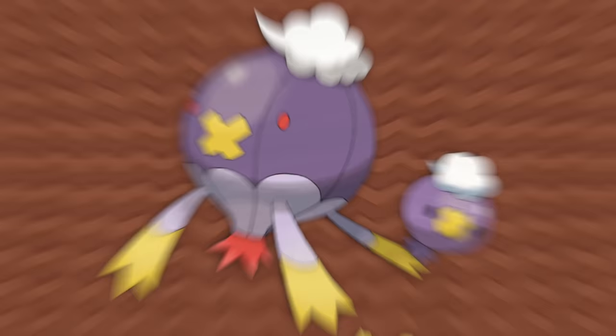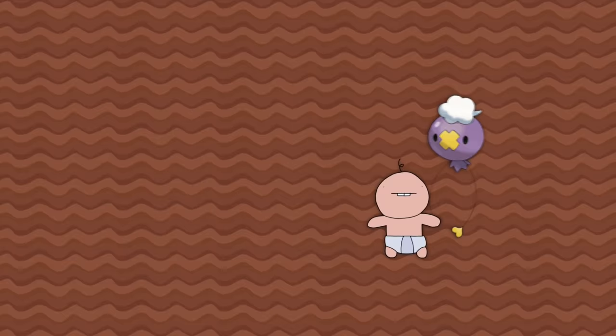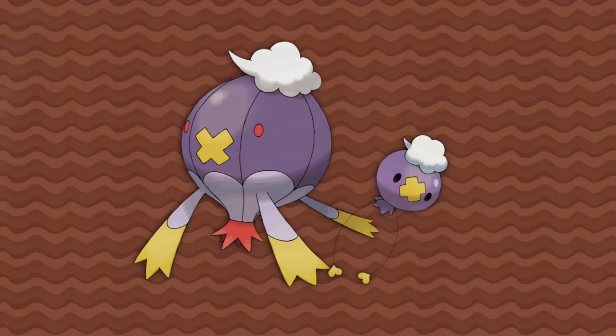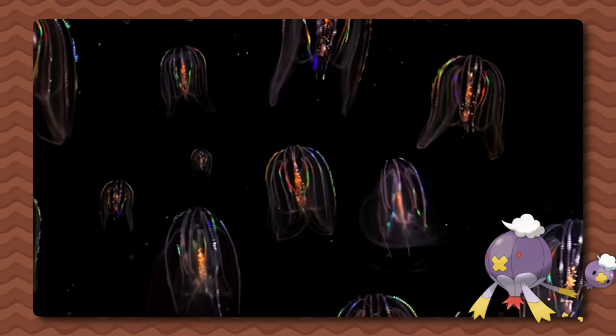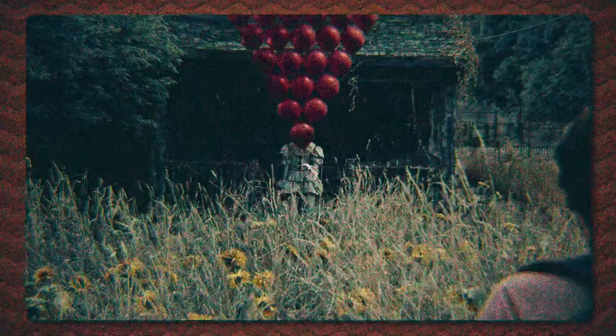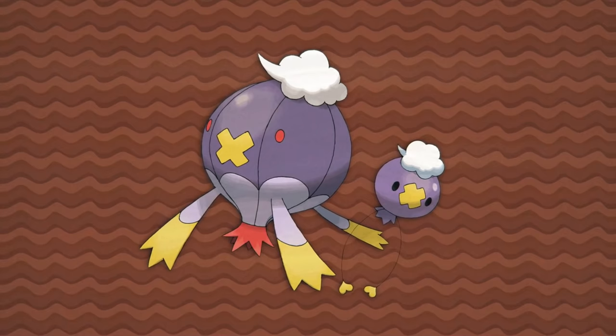Drifloon and Drifblim are both based on floating objects — a balloon and a blimp or hot air balloon — and their Pokédex entries state that they just wander around drifting from place to place wherever the winds take them. Drifloon will sometimes try to take children to the underworld, but more often than not gets taken by the children instead. These aspects fit with the wandering spirit type of ghost — the soul of someone who died unknowingly, now aimlessly wandering. The Tentaculata jellyfish is known for its ghostly luminescence and only having two long feathery tentacles, just like Drifloon. Thanks to the popularity of the IT horror franchise, Pennywise the Clown has made balloons synonymous with ghostly horror. The yellow X noses are likely simplifications of the colored nose cones on the front of many blimps.